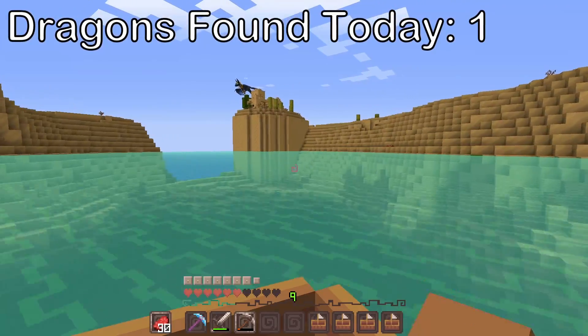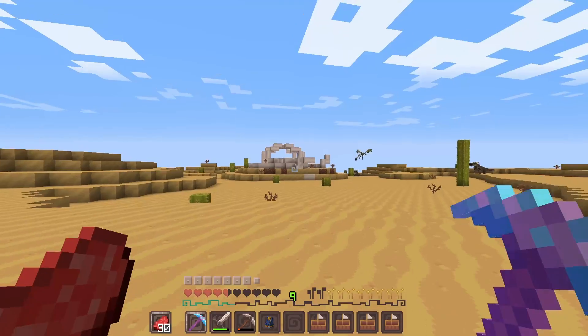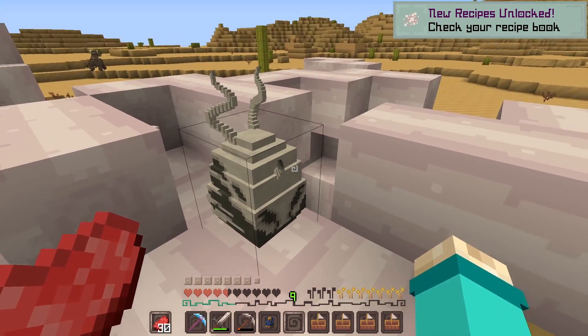I did a butt jump. I found another pharaoh dragon thing. You get the egg — I gotta get everything. I have a bone napper now. So now I'm collecting bones after I got this dude.